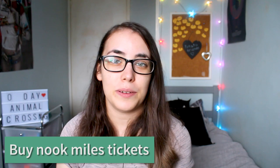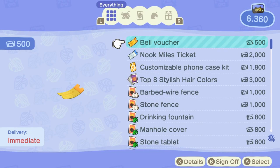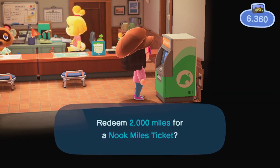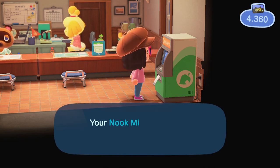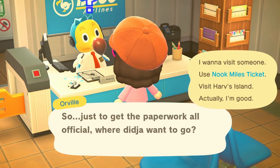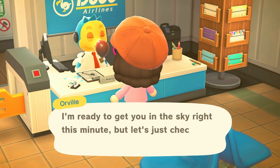Next are your Nook Miles. If you have enough Nook Miles for a Nook Miles ticket — that's for the Island Tours — go to the ATM machine and get a Nook Miles ticket for 2,000 Nook Miles, then go to the airport and take some Island Tours. Even though Island Tours are quite expensive, they give you the advantage of being able to go to different islands that have different things than your own island.